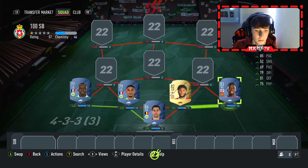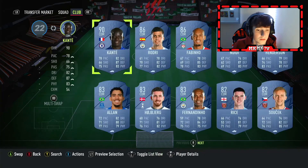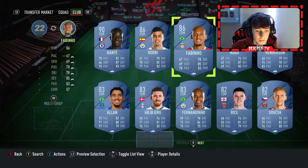Then right back we are going to have Aaron Wan-Bissaka, the spider. What a man — he loves United and plays for United in that right back role, absolute baller.